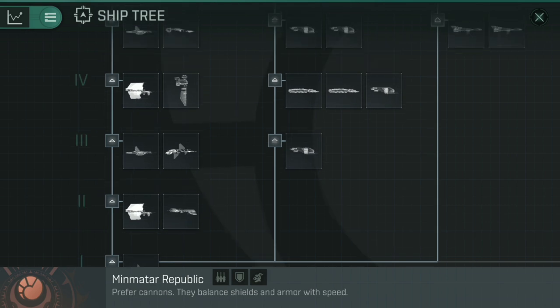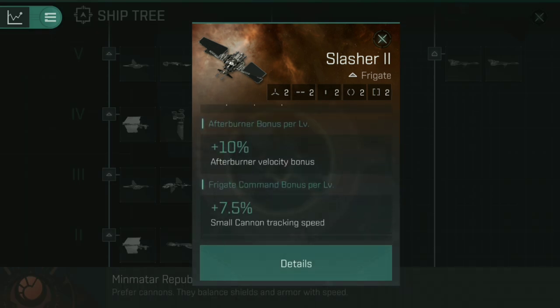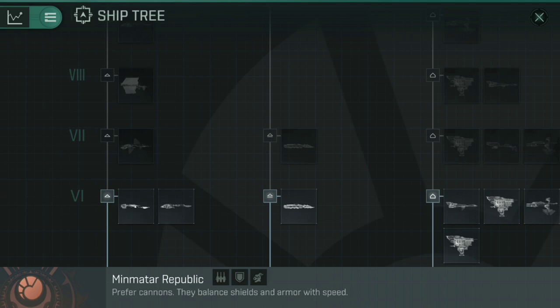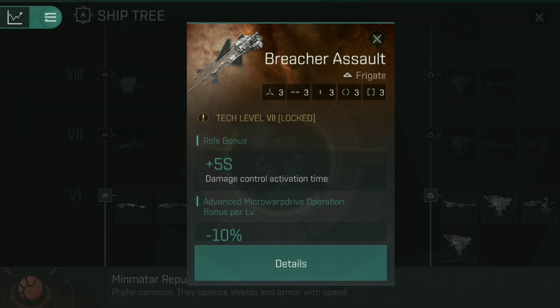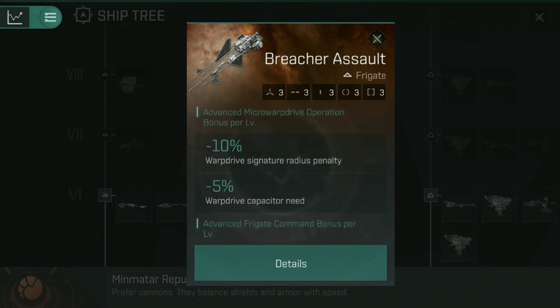As you look through the ship trees, you'll find certain ships that actually get benefits from prop. The Slasher 2 gets bonuses for the afterburner skill — every level in the afterburner skill increases the velocity bonus by an additional 10%, up to a total of 50%. That means a micro warp drive is still useful for closing distance, but afterburners are actually better on this ship. When it comes to tech 7 ships, you'll start getting the different assault boats like the Breacher Assault or Punisher Assault. These have advanced micro warp drive operation bonuses — for each level in advanced micro warp drive, you get a reduction to the signature radius penalty and a reduction to the warp drive capacitor need.